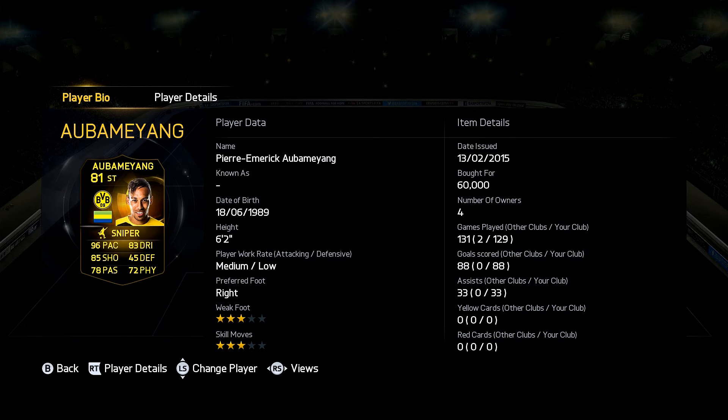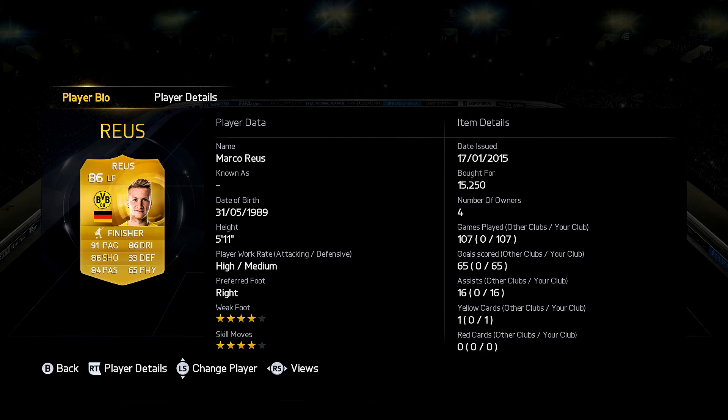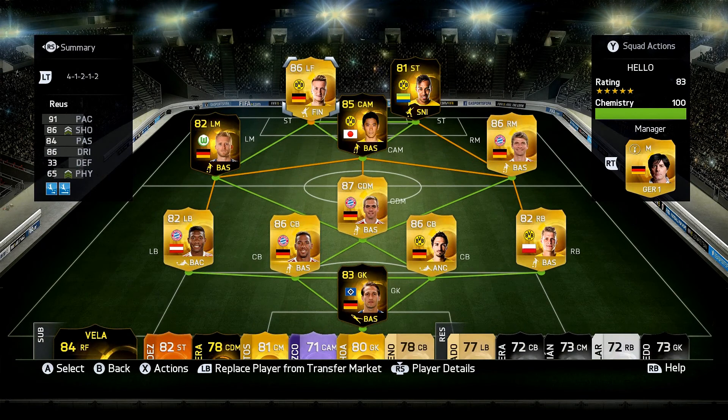One of my stream viewers — I think it was Celeste — recommended Aubameyang. I don't usually like using Aubameyang, but I bought him because they told me to try him out. I really prefer pacey strikers. Our other striker is Reus, which we're using as a left forward.